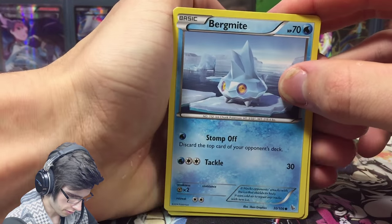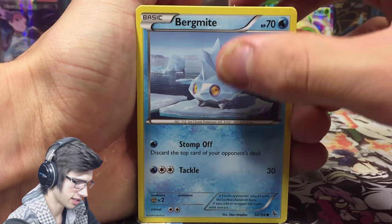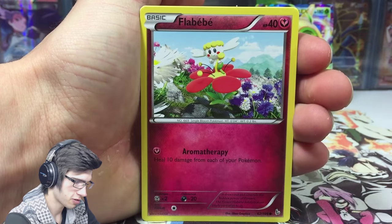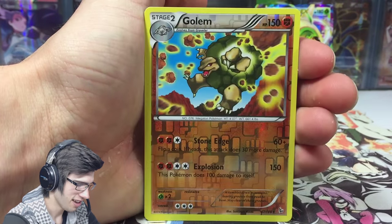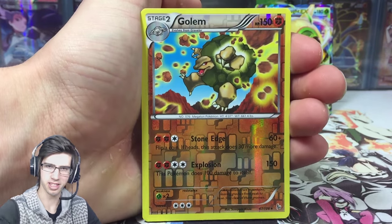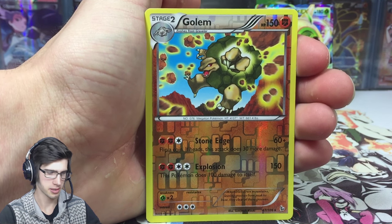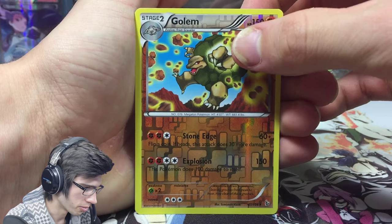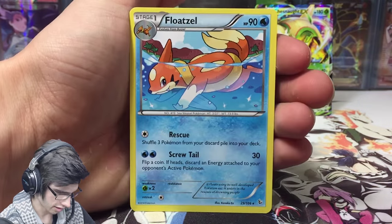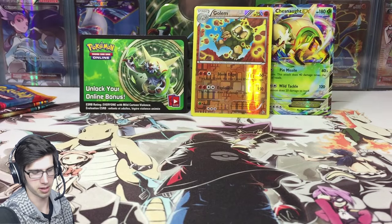Good luck — let me know what you get in the comment section below. Kicking off this Chesnaught tin, I got high hopes because it's like the underdog tin — the underdog tin always tends to have something pretty spiffy. We got Bergmite, Phoebe's, Geodude, Flabébé, Stunky, Magnetic Storm, Cilan's Support, Power Pad, and a reverse rare Golem. I have a story about this Golem — when I was collecting Flash Fire, I opened over a case and just could not get this card. And it just appears in this tin. Then we got a regular Arfloa as well.